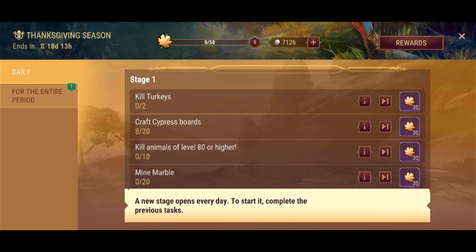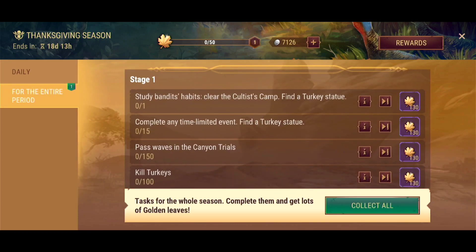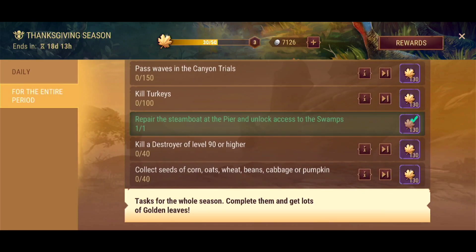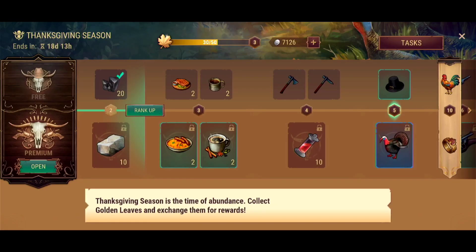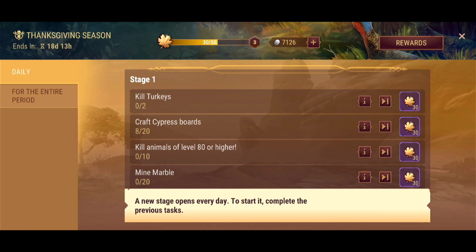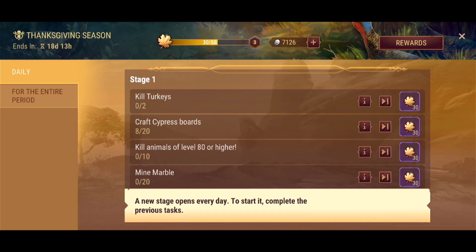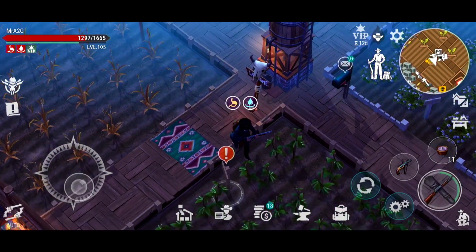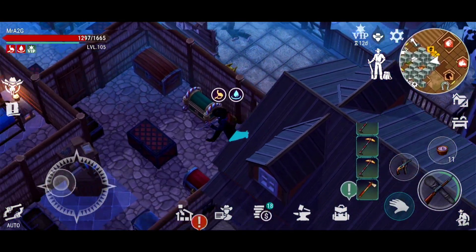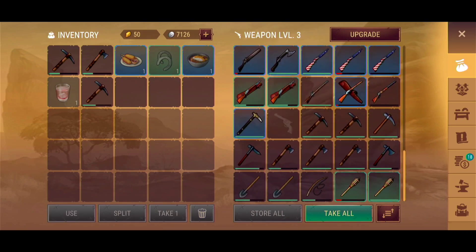If you want to go into the tasks, as it has always been historically, basically you've got stage 1 all the way up until stage 19, and then you've got the whole stage for the entire period. Now I've already done one of those, so we can actually collect all of those. We can take a look and see what tasks we want to do today. It tells us we're going to kill a couple of turkeys, craft some cypress boards, mine some marble, and kill some animals of level 80 or higher. That's all for stage 1. This is all basically scalable to your current level, so if you are at a higher level like myself, you're going to notice that you'll need to go through more difficult places.